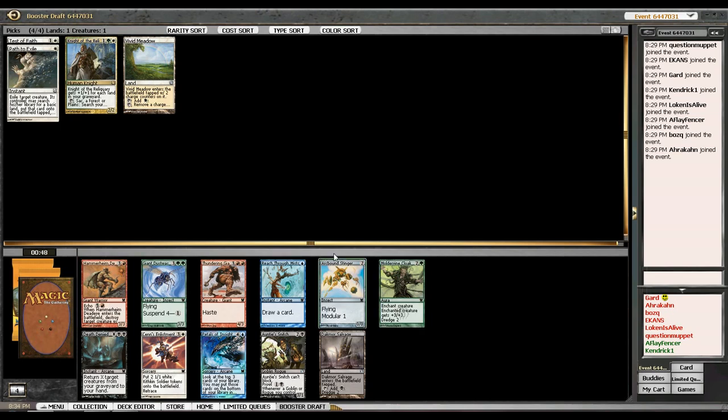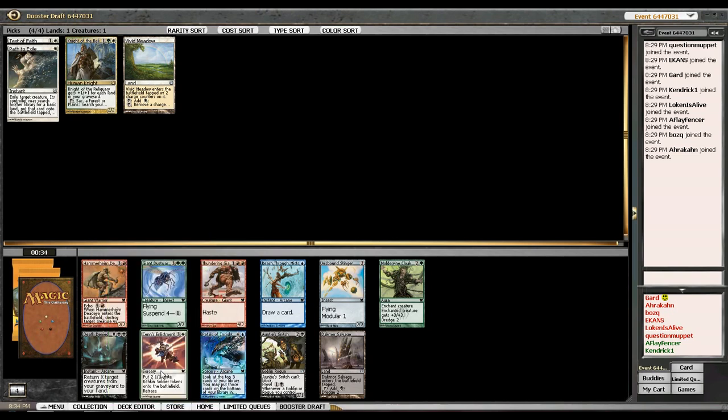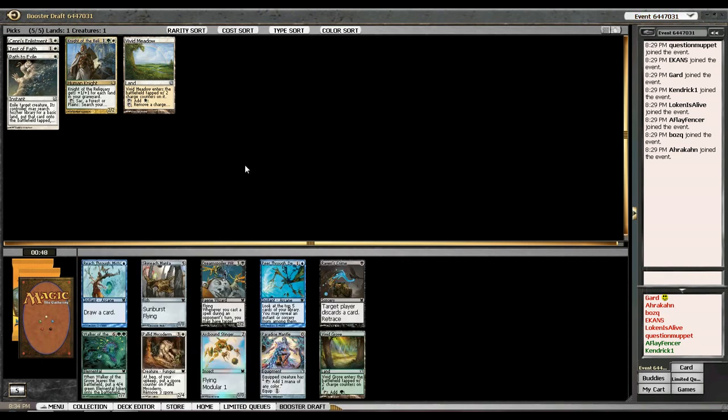Cards in this pack that interest me are Moldervine Cloak, Giant Dustwasp, and Sins of the Demigod — wait, Scion's Strength — actually it's Sins Enlistment. Sins Enlistment is actually very good with Knight of the Reliquary. All retrace spells are pretty good with Knight because I can pitch lands from my hand to retrace spells, which pumps up my Knight. Moldervine Cloak is also good in the weenie deck. I think I'm just going to take the Sins Enlistment and go for a more token-based, Knight-based strategy.